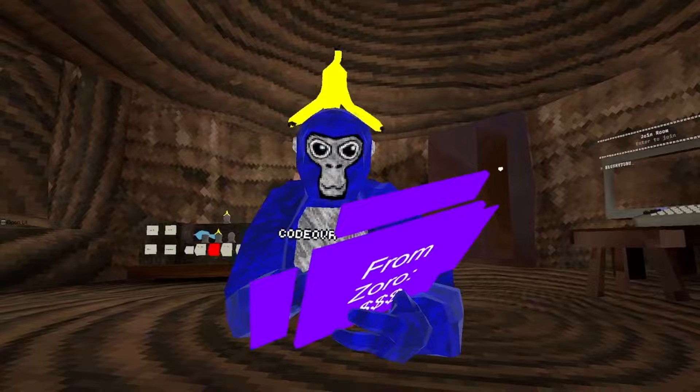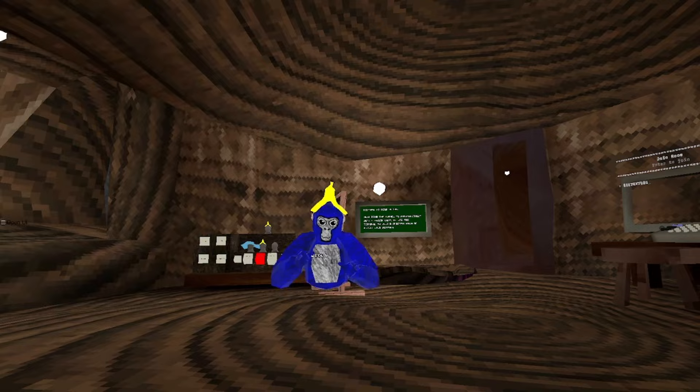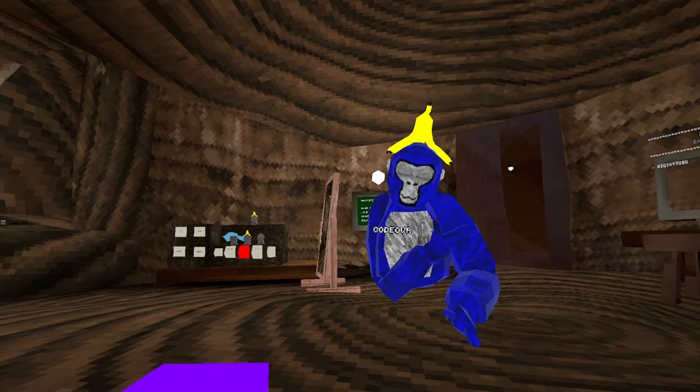Bone ESP. Big — you trigger. Small — you trigger. C4: your grip to place it and your trigger to blow it up.